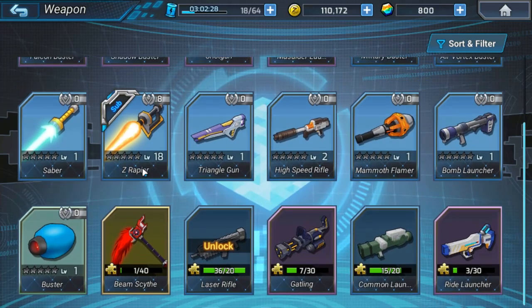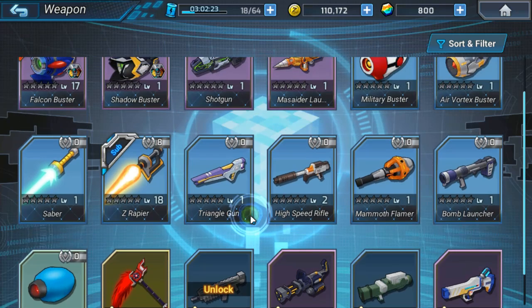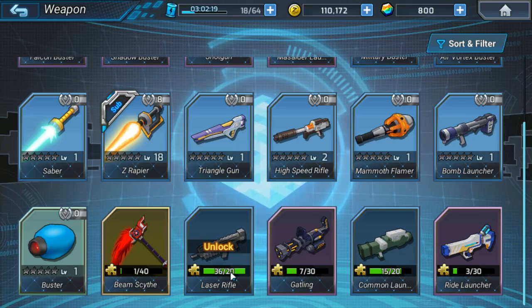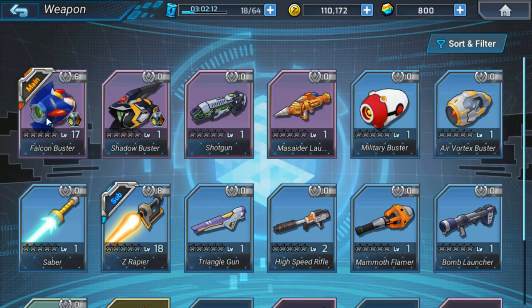You have a bunch of weapons. They are unlocked by Fragments as well. If you played Honkai Impact 3rd, the character and weapon Fragments system is very similar to that — if you collect a certain amount of pieces, you can craft that weapon or character. Right now I'm using the Z-Rapier and the Falcon Buster.